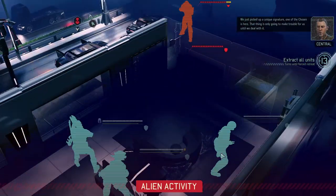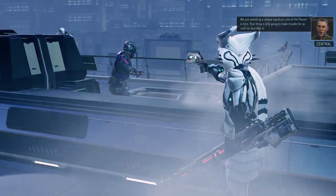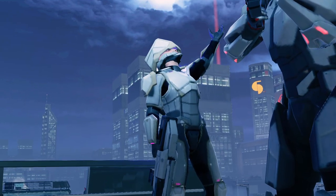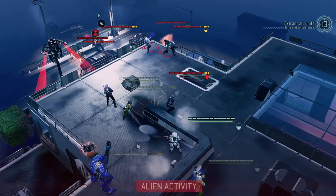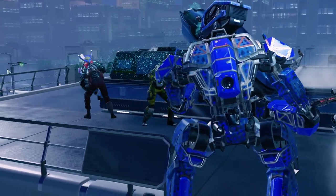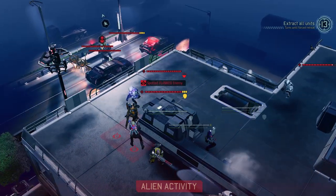We just picked up a unique signature — one of the Chosen is here. That thing is only going to make trouble for us until we deal with it. We just saw that there's a pretty nasty pack down there because currently the Fog of War is unavailable. Double Archon plus Spark.